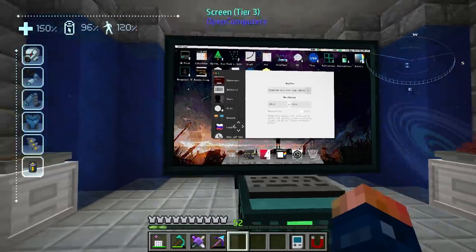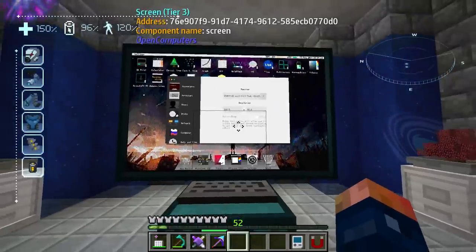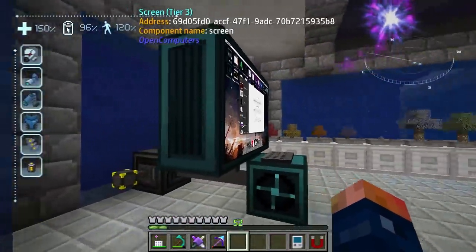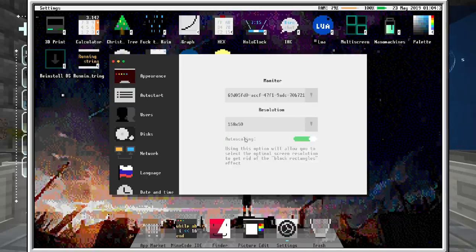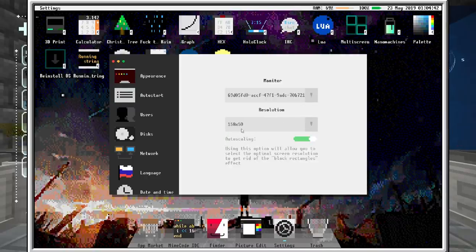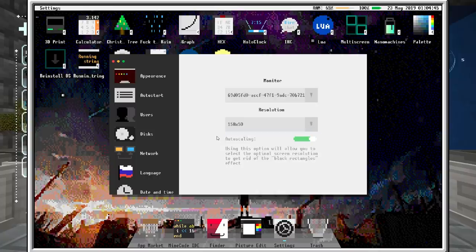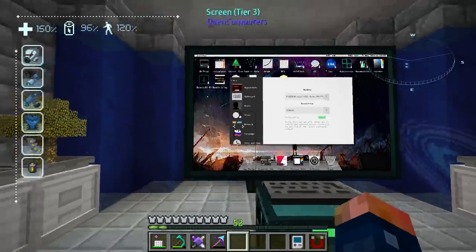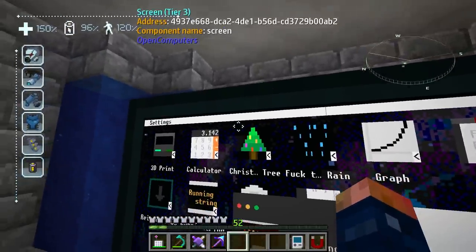You can also change the resolution. Right here it's not pixel-perfect for this current screen size. If we set this to Auto Scaling we can select the best auto scale for our current resolution — and this is the best scaling, which fits the border much neater.